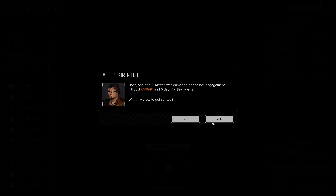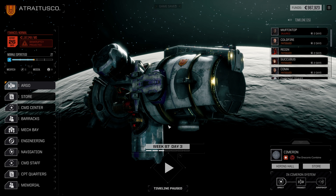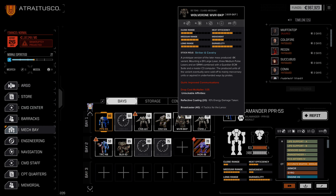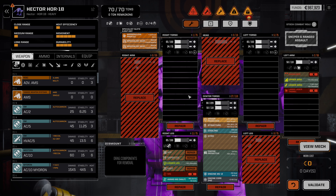Since we're coming back a little bit early, I'd like to take a look at the Hector and see if we can put something together for it. However, our cash is going to be very much on the low side. The Black Knight is top priority, followed by the Awesome, followed by the Hunchback. Let's hop into the Mech Bay and see if we can put anything together for the Hector — we can always scrap parts and sell equipment if we need to.